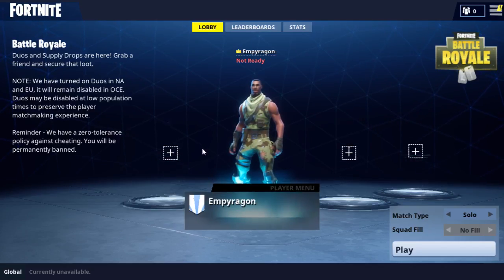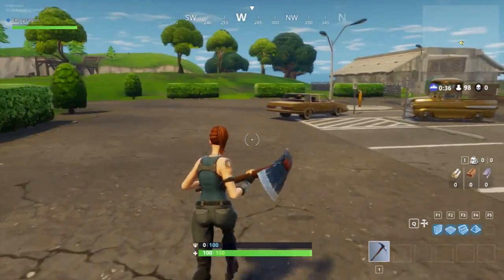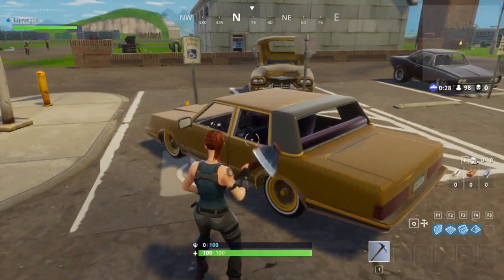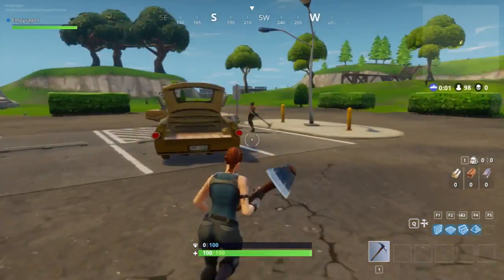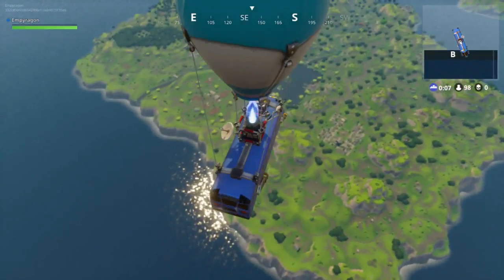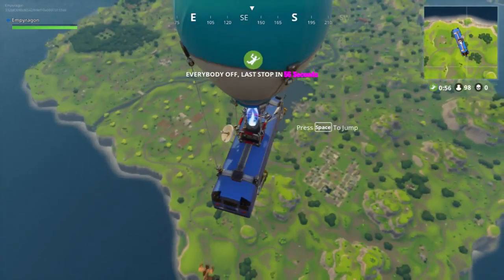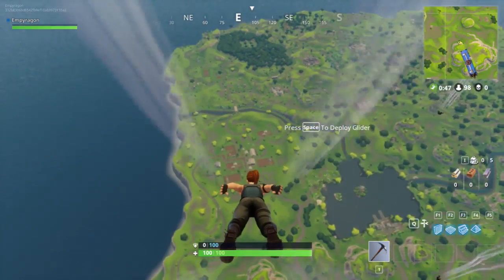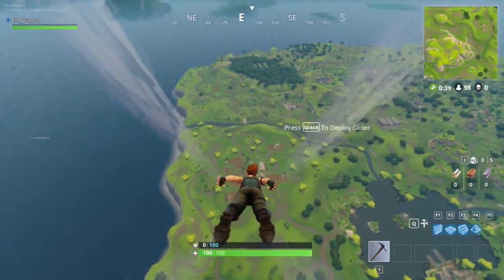I'm gonna be playing solo. Alright, I think I'm ready, let's start. I'm learning as I go — I can't destroy cars, what the heck? Guess I can't actually destroy anything while in the lobby. Here we go, doors will open in a couple of seconds. I want to wait a little while before jumping. Let's jump right about now and aim for that small village over there. Press space to deploy glider. I see — and we have all those shortcuts. I like that with the menu you can actually see what button it is for a certain action. That's cool, I've never seen that in a game before.